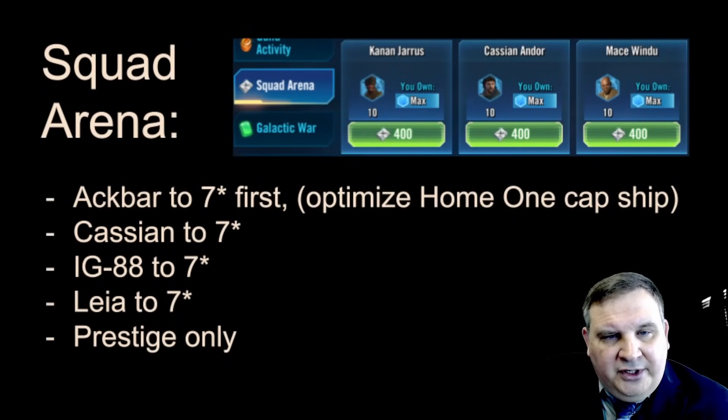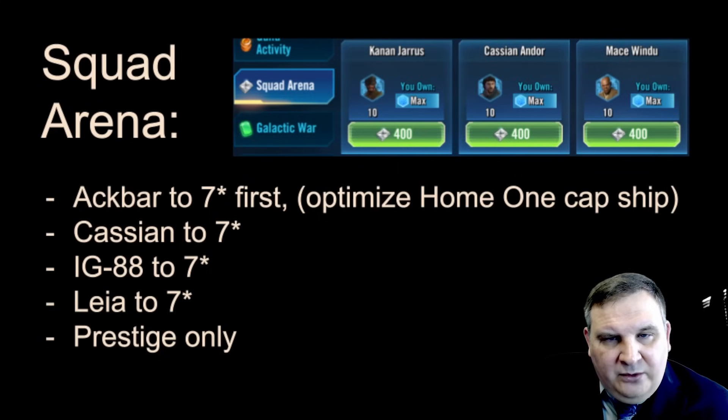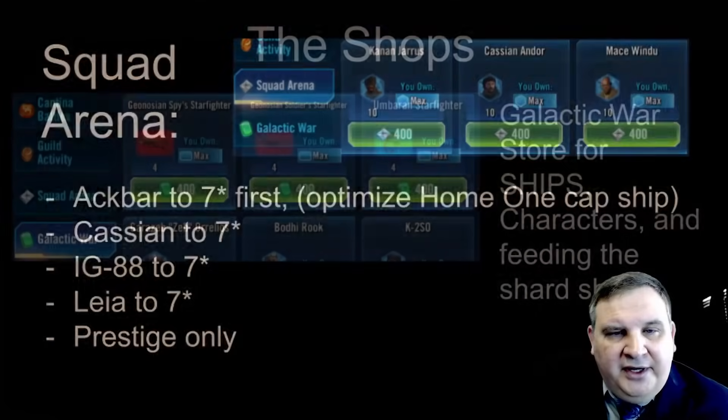In the Squad Arena store, work on Ackbar right away — finish him to seven stars, put gear on him, and optimize the Home 1 capital ship, taking him up to Gear 12. Ackbar at Gear 12 gives a good capital ship and good raid participation. He's not exciting on a squad team but is massively valuable for fleet and raid. Also build IG-88 and finish out Leia, then once those four things are built out of this store, only make Prestige purchases to get the Profundity up and running as soon as possible.